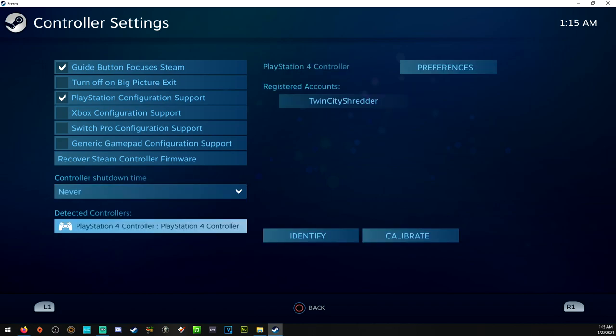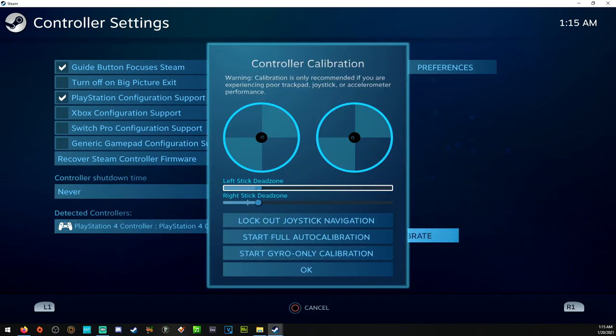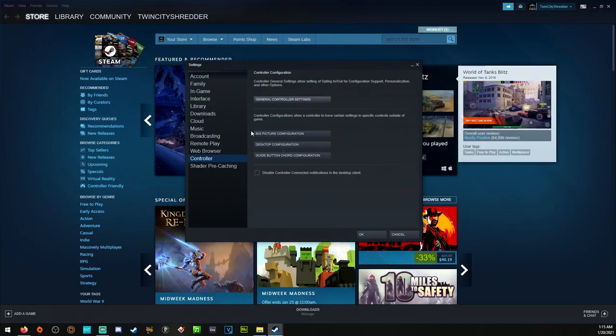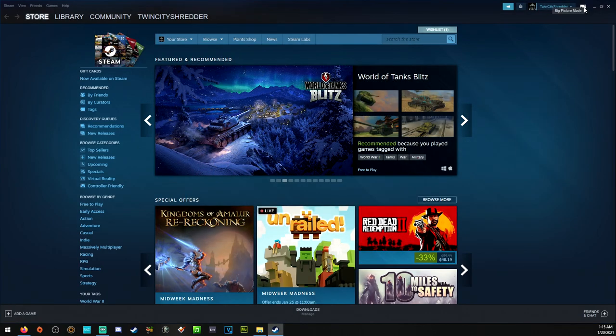We'll click down to the PlayStation controller and go down to hit Calibrate. My dead zones are three clicks above default, which gives me a 13% dead zone — very similar to Call of Duty and Battlefield. This will also allow older controllers not to drift. We'll hit OK, and on the top right we're going to select Big Picture Mode.